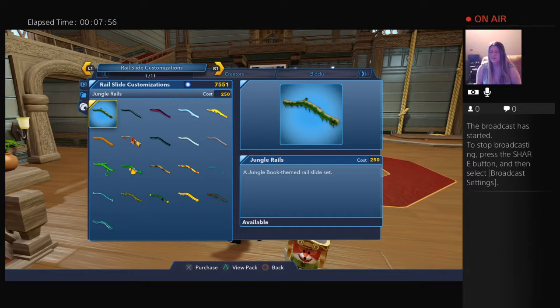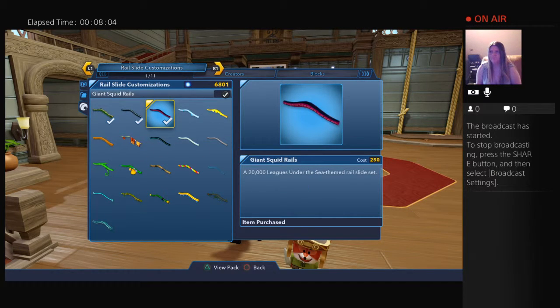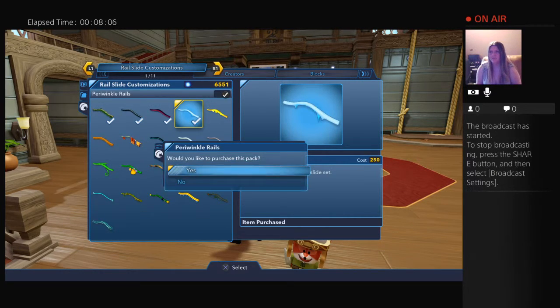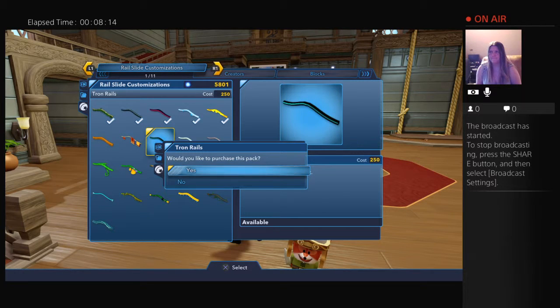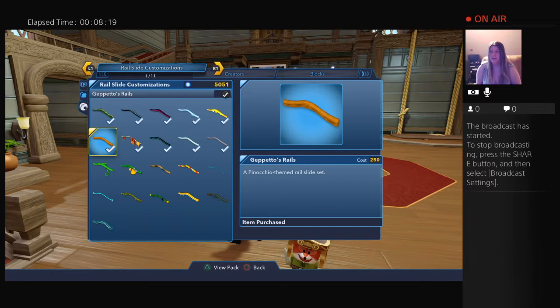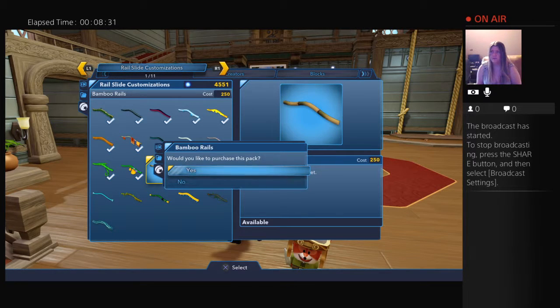These are rails — I'm not sure if I need rails at this moment, but I'm buying out, so I might as well. I'm currently only buying the rail slide customizations. I could go to creators or blocks too, but I might as well buy out the first page first and then go to the next pages.